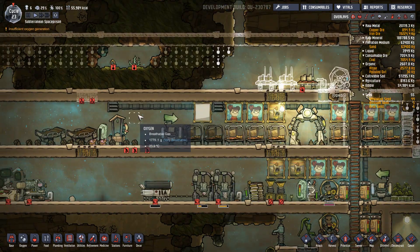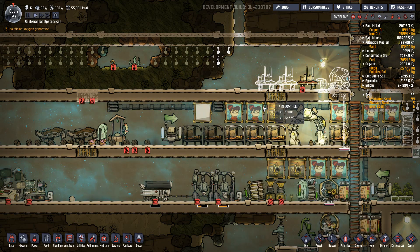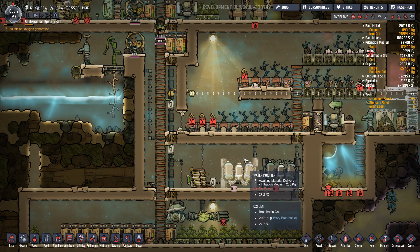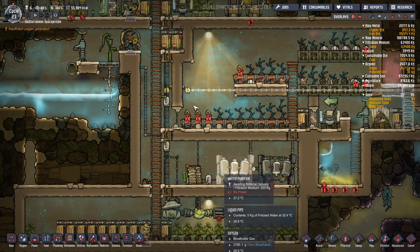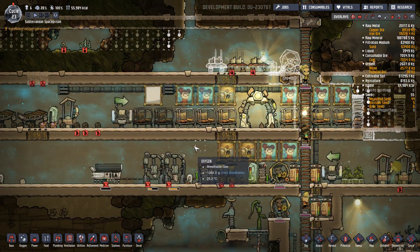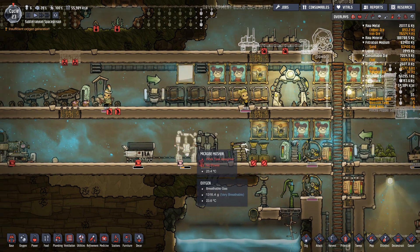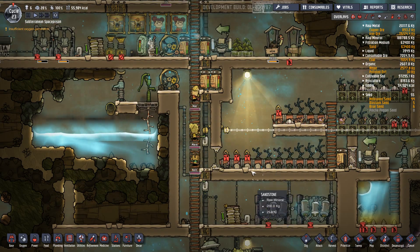The pressure is a bit better - it's actually quite fine, all bright blue. We need enough energy. Still waiting for the stupid sand, you morons. Maybe I need two or three more guys. Food we have enough, oxygen production as well. I just have to clean up the base a bit because it looks disgusting. And we are done with energy production.